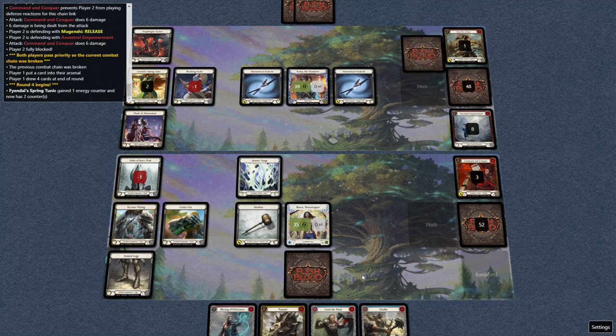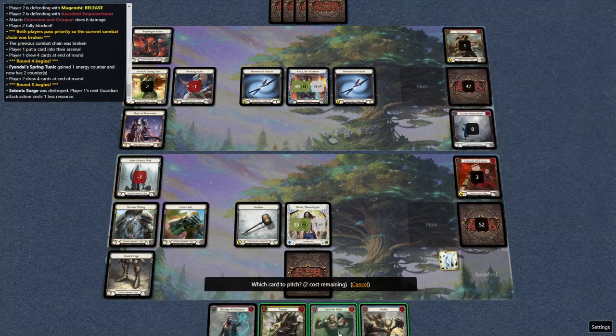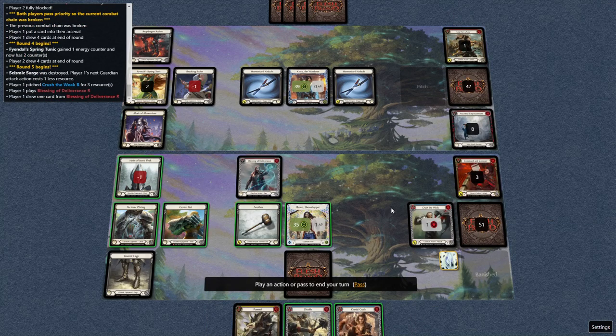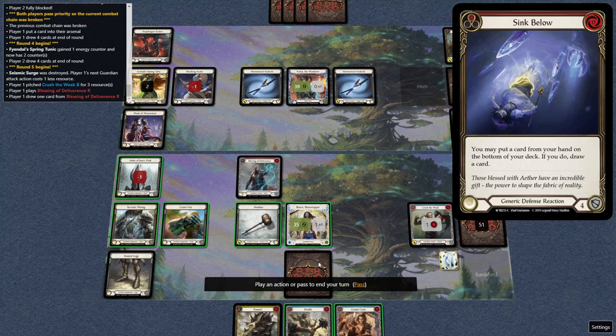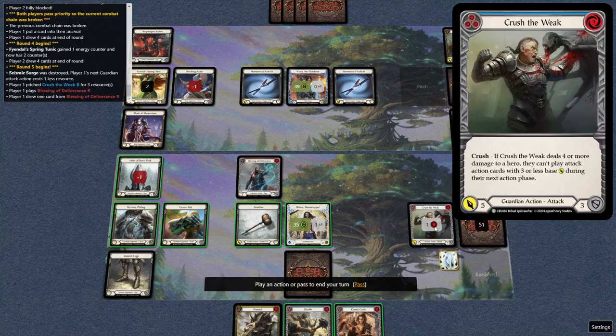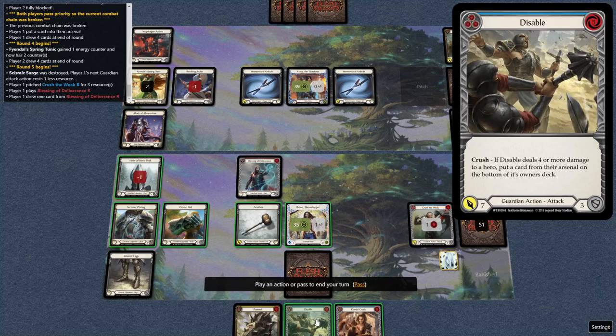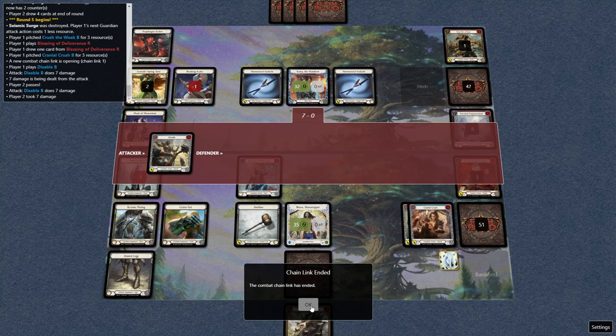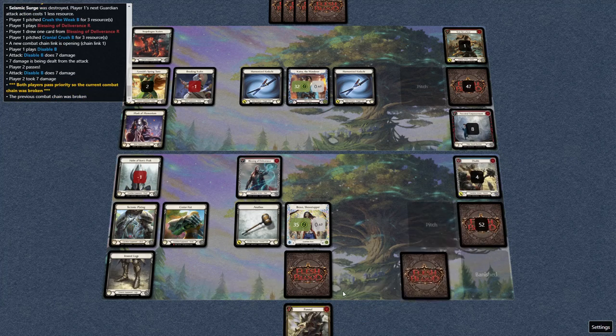He's got nothing. That's Blessing — Cranial Crush. I could throw a Disable at him just for some damage. I have five resources, so let's just throw a Disable at him, go find some damage, and leave the Pummel back. He just took it.